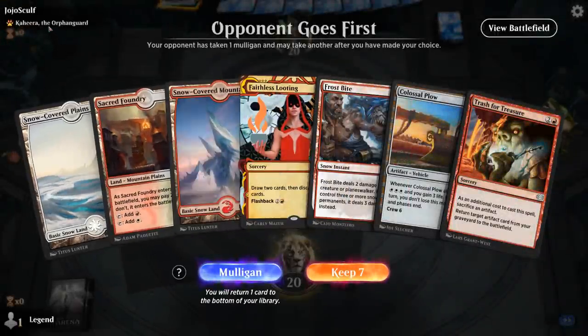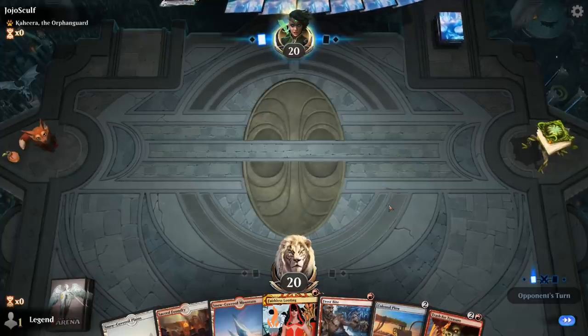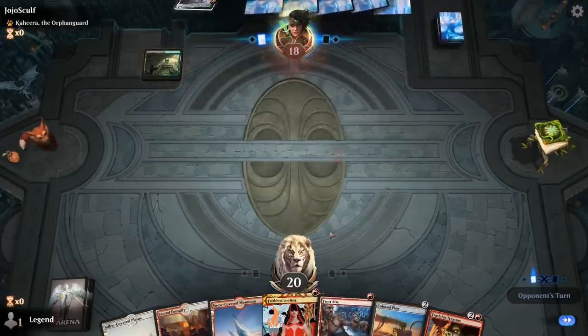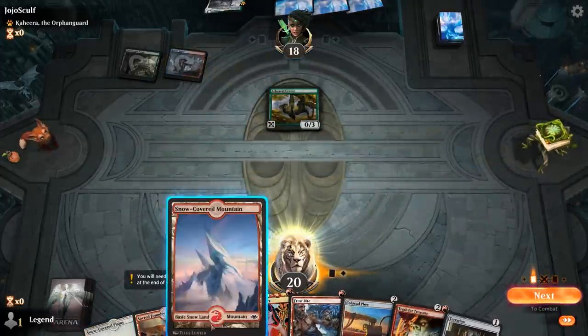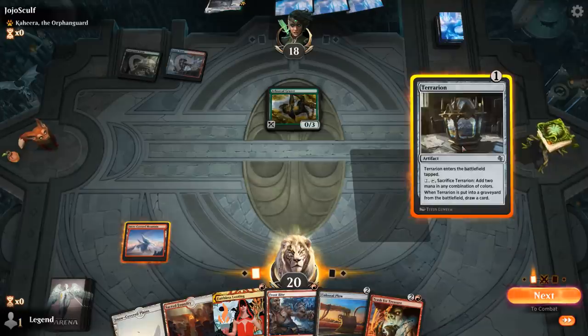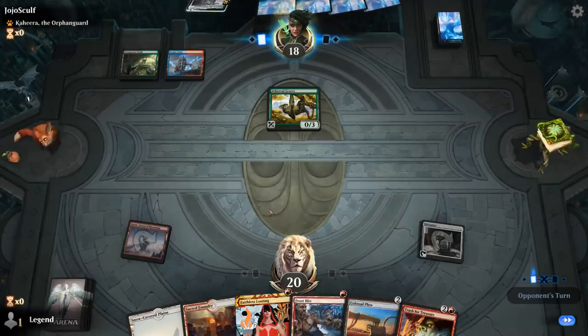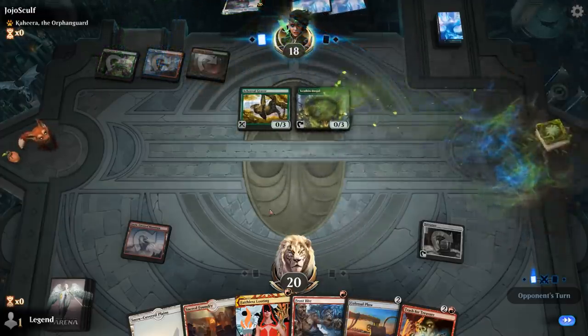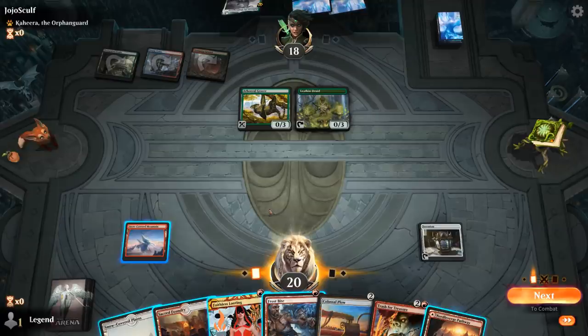We're on the draw facing a Kaheera the Orphan Guard deck, so it could be just kind of control. This hand isn't amazing but probably still keepable — I can always sacrifice Plow to Trash for Treasure if we pick up Parhealion, and discard Frostbite which probably won't be incredibly useful. It's going to be a turn-one Grazer — it is a Beast so you can still play it with Kaheera. Terrarion is the better card to sacrifice with Trash for Treasure, so I'll play that and then give ourselves an extra draw step before casting Looting.